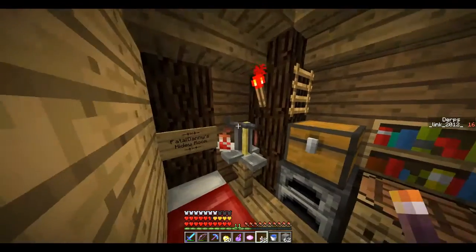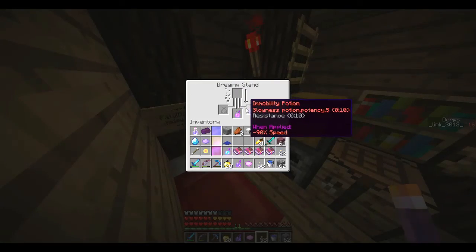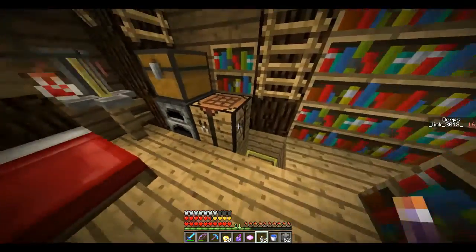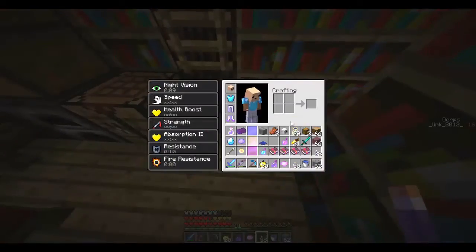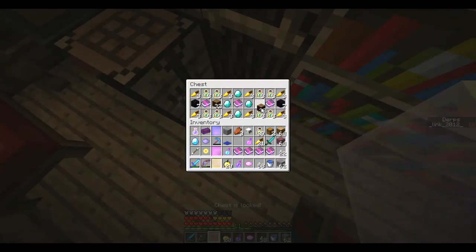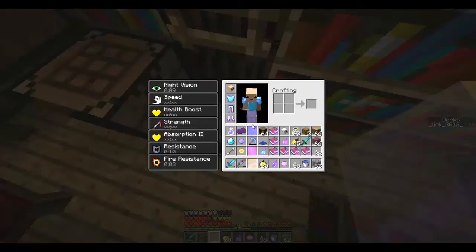Fatal Danny's room — where's Fatal Danny? I wanna see his head. Nice regen, I'm gonna take that just in case. Respiration 3 and Feather Falling 4. Depth Strider — not worth it. Go ahead and grab the wood, though.